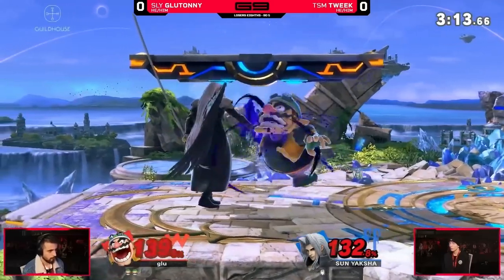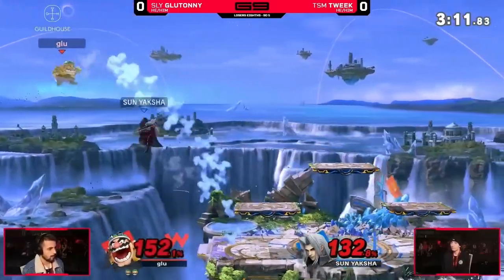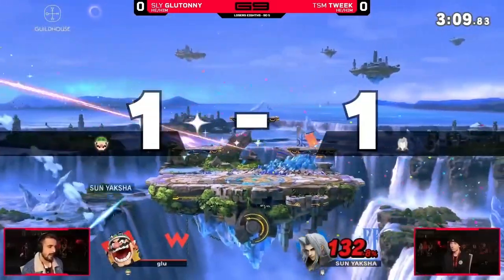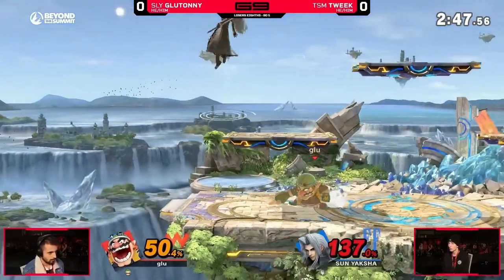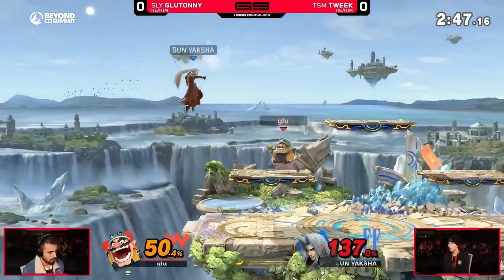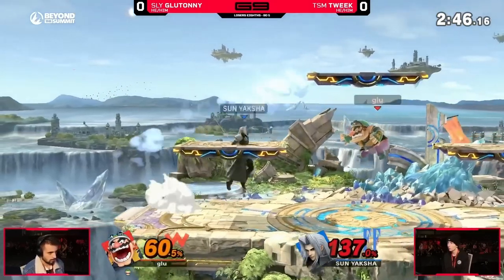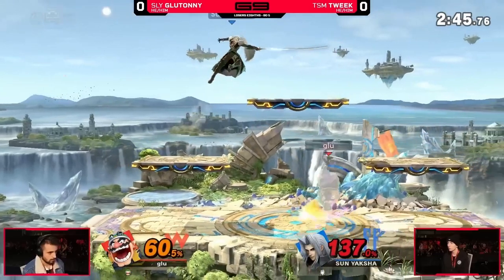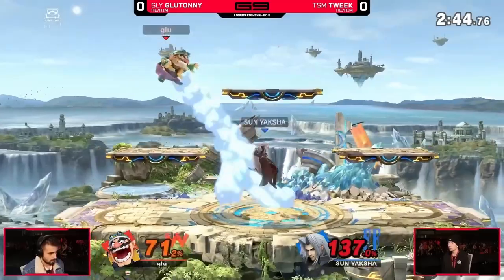He rolls away from the down tilt and then shields the dash attack, letting him get a grab, and that ultimately ends up getting him the stock. Tweak is in the corner but manages to get a double jump and then lands with a forward air. From there he tries to anticipate the double jump by going for another forward air, and then since he knows Glutiny is trying to go towards the center of the stage, he lands with his very safe neutral air that combos into back air.